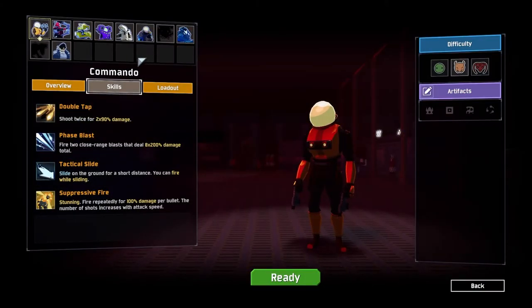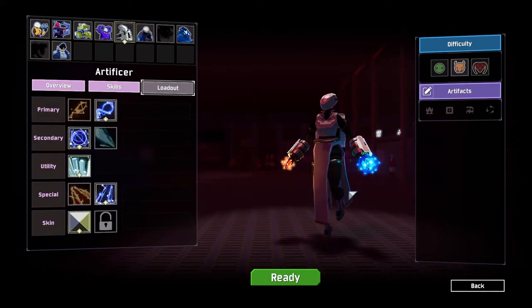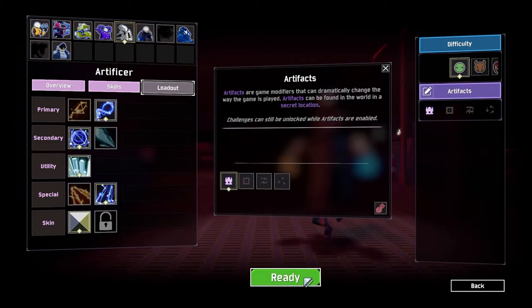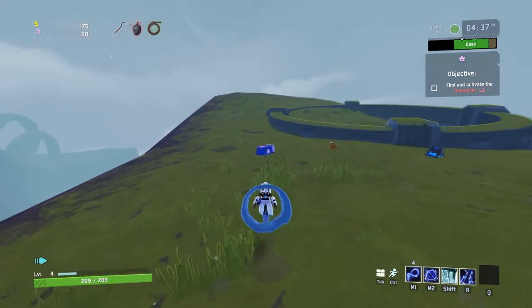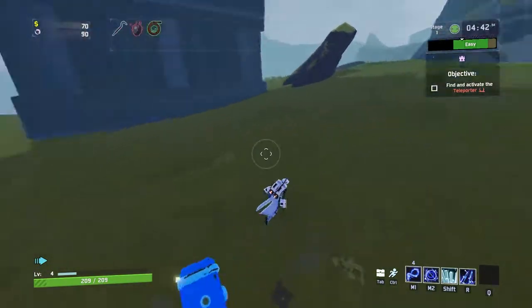Second, you need to have the Artifact of Command. This artifact lets you choose your items, and I feel it plays a very important role in getting the required items for your build to one-shot a boss during the teleporter event.